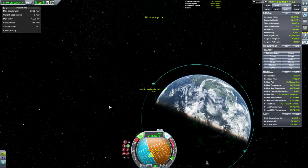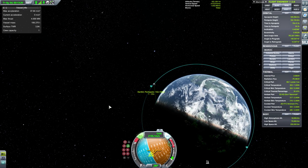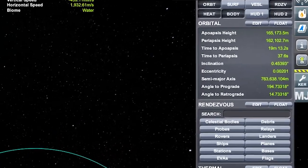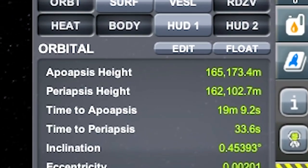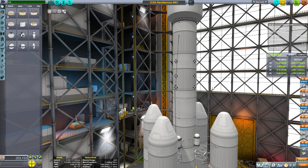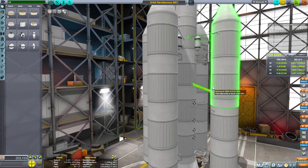Now make your orbit perfect by burning retrograde at periapsis or prograde at apoapsis. I added more thrusters because it's easier to maneuver.